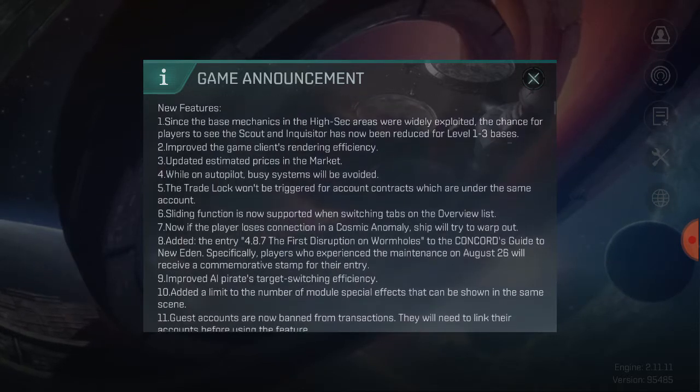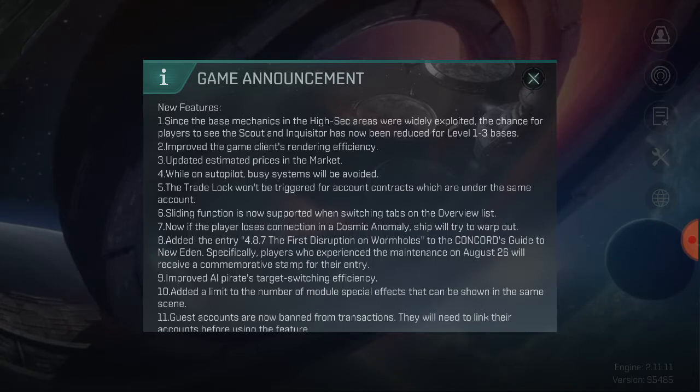The new features include a change to the exploit on low bases in high-sec. In high-sec, when you find your low bases at levels one, two, or three, you can find an inquisitor. Since they aren't PvP space, a lot of people can go through them, and by farming out the anomalies around those base ones, you get inquisitors and scouts to spawn quite readily. That's why a lot of players have been farming inquisitors and scouts and getting a lot of elite gear and making a lot of ISK.